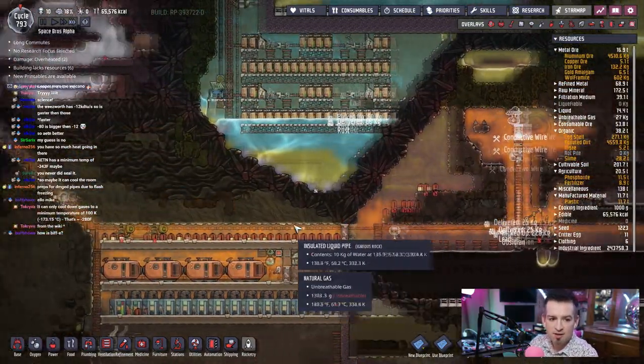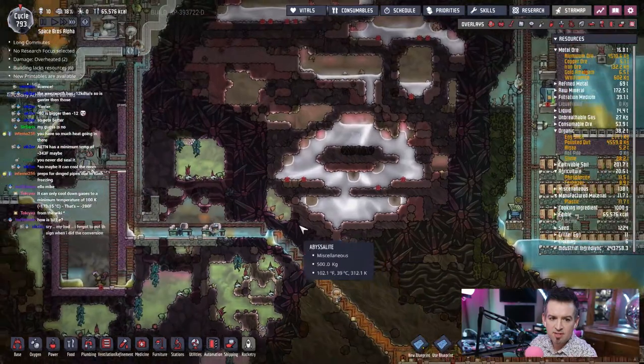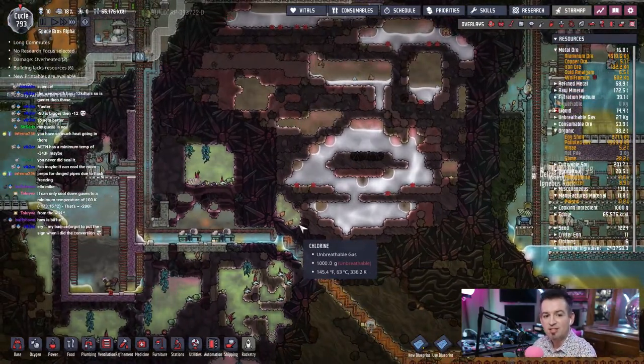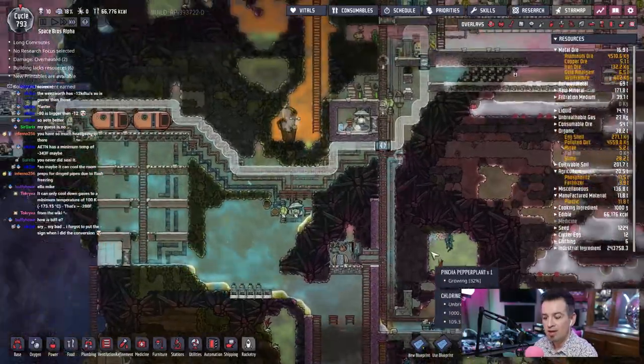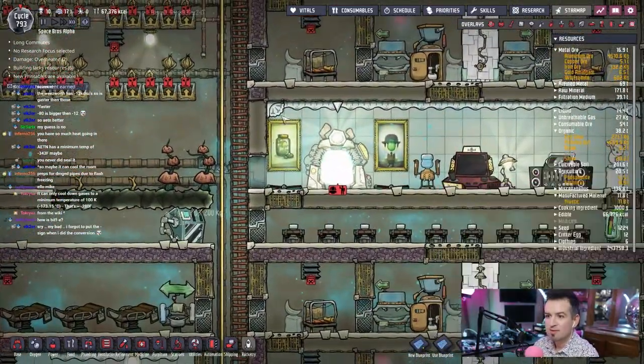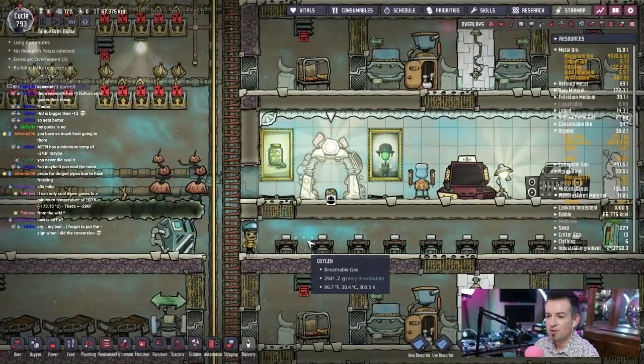I can only cooldown gases to a minimum temperature of 100, so negative 173 — that's negative. Oh wait, so if it gets well below — oh shit, I've had something chilling here forever. Pinch of pepper seed. Great.